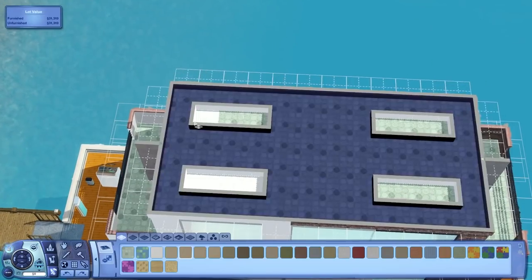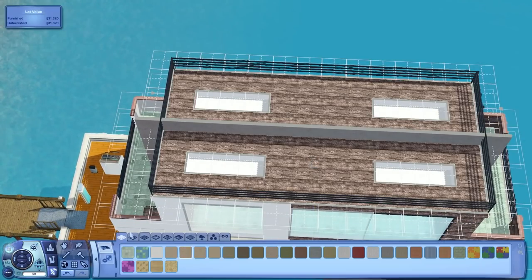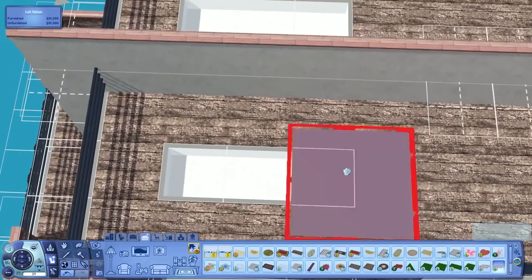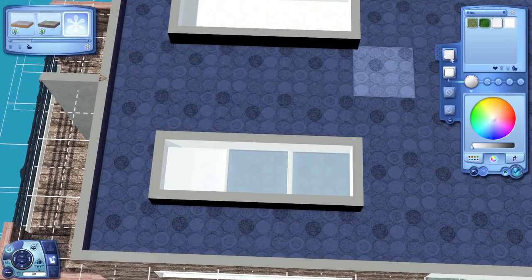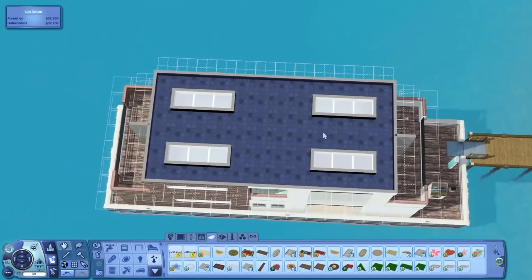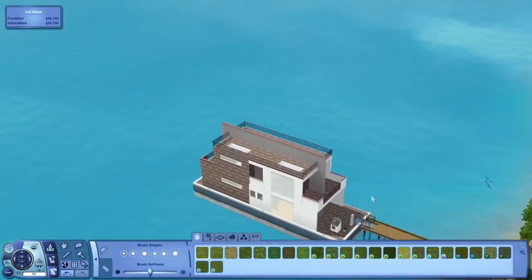Here I'm putting in some indents for skylights to go on the second floor. The master bedroom and the landing have little skylight strips in them, which I thought looked really cool. And it looks really nice from inside, which you'll see in the screenshots at the end.